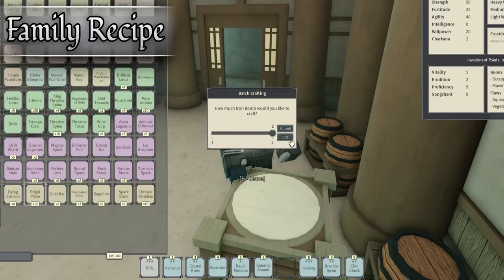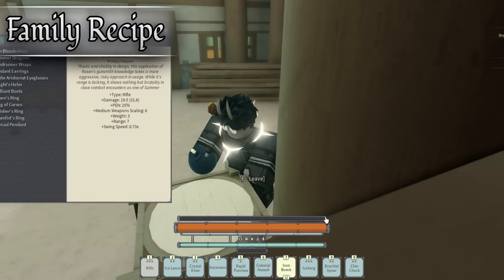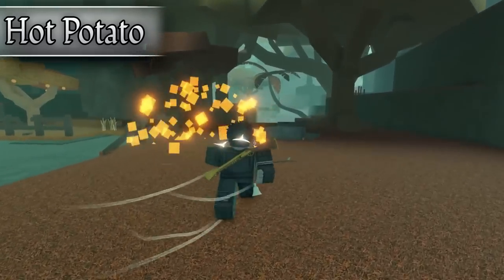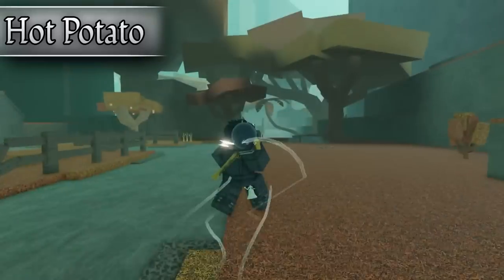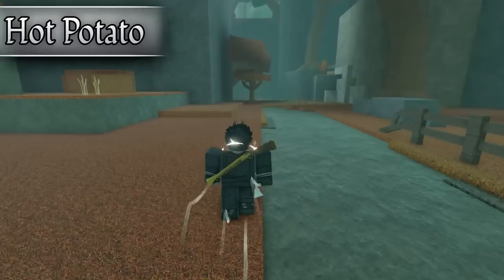The first talent available to Saboteurs is the Basic Family Recipe Talent, which lets you craft bombs. The second talent is Hot Potato, which grants a speed boost after throwing a bomb. It's decent, but this does not happen when you drop the bombs — it only happens when you throw them.